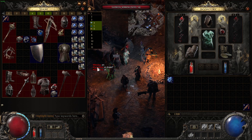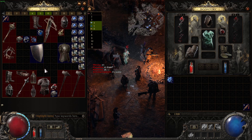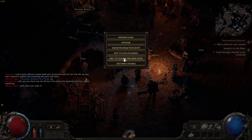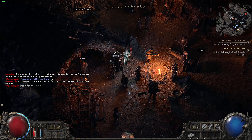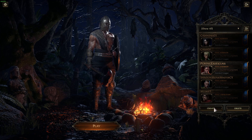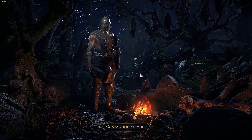If you farm a full set for a character you want to play — let's say you want to play sorcerer — then you farm a boss that's easy with your main character, get a full set, put everything in the stash, go to your other character, put that on, and play from level 1 with legendary gear. Just destroy the whole game.